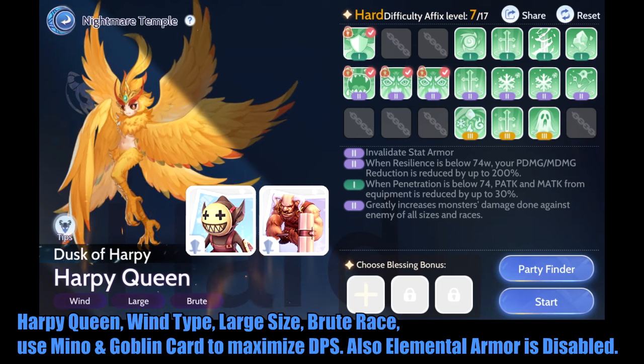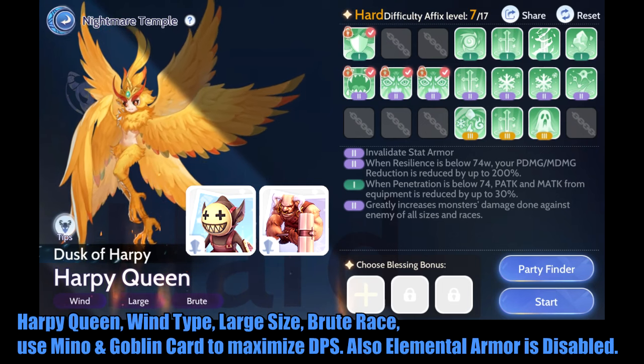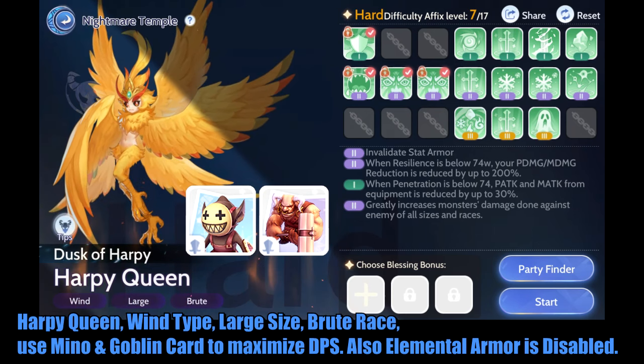Harpy Queen — Wind type, Large size, Groot Race. Use Mino and Goblin card to maximize DPS. Note that elemental armor is disabled for this stage.